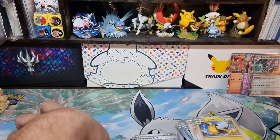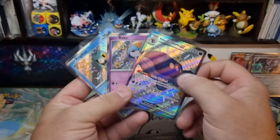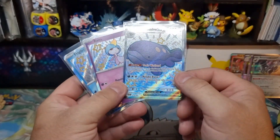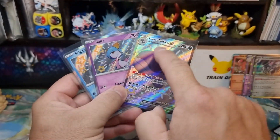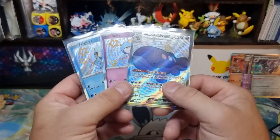So what did we end up getting? We've got two shiny babies - or whatever they call them, baby shinies - and we've got the full art with the horrendous print lines running all through it. But still, that's three shinies, so that's pretty cool.